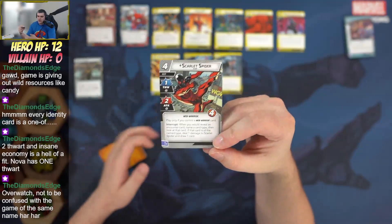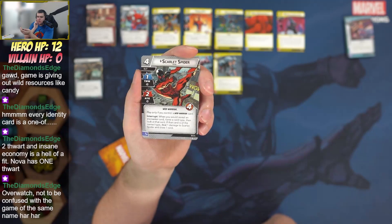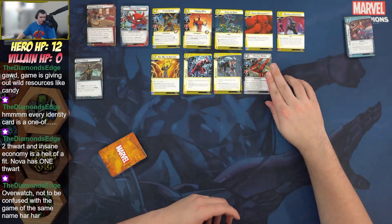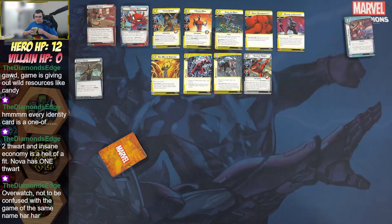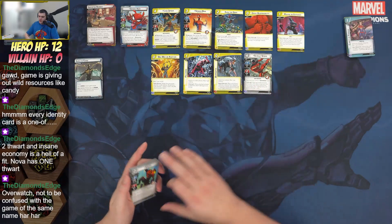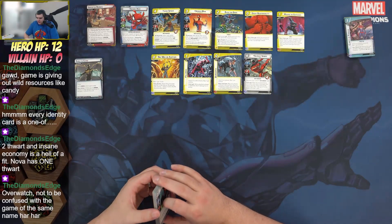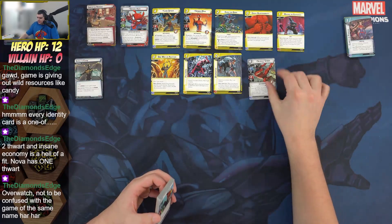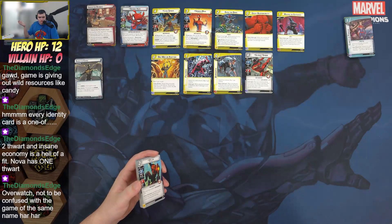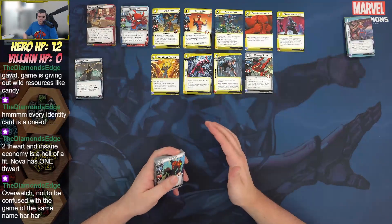Scarlet Spider is a web warrior: play only if you control a web warrior card, four-cost basic 1/2/4. When you would reveal an encounter card, name a card type and look at the card — if it matches, deal one damage to Scarlet Spider and draw a card. Fairly situational — you have to be pretty sure what the top card is. Running Falcon alongside would help, as he lets you see the top card. There's an archetype forming around scrying, but it's not quite there yet.